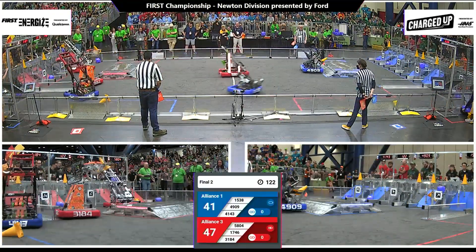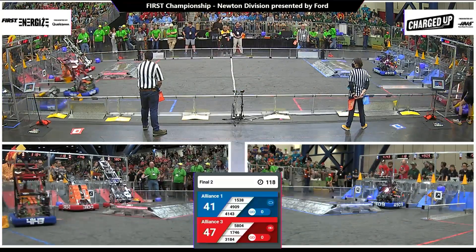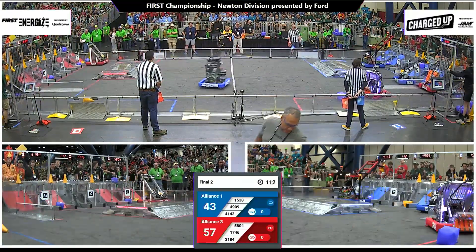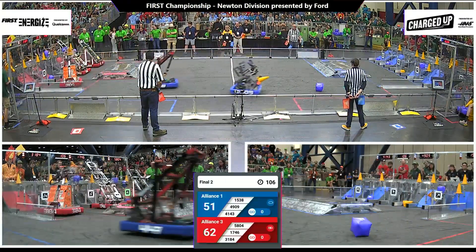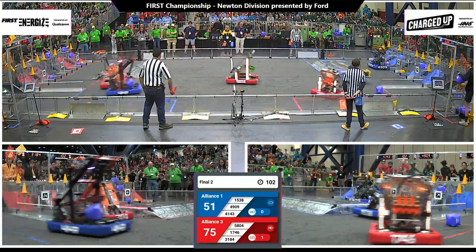Cone being dropped here by the Red Alliance. 4909 for the Blue Alliance, Bionics trying to score a cone — reach it up and drop it, cone down low. Four cones already scored here for the Red Alliance, another one on the way. Now a cone scored high. Mars Wars scores a cone for Blue. The T-804 scores a cube. Blaze scores a cone.